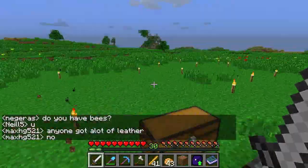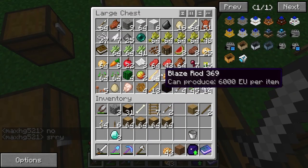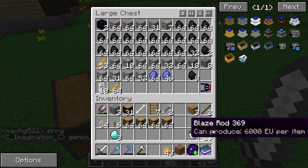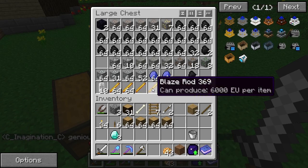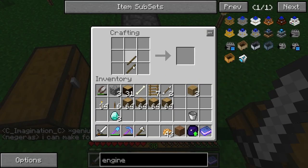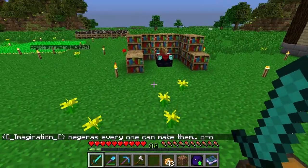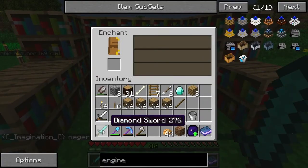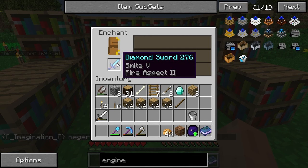I'm level 30 again — just got back from the blaze farm. I kind of want to make another pickaxe, one with fortune on it, but I changed my mind and I think I'm going to make a sword for now. When we need something with fortune we'll get that instead. So let's do a sword — 30 levels. Got Smite 5 and Fire Aspect 2.